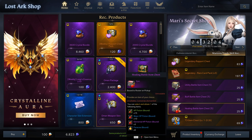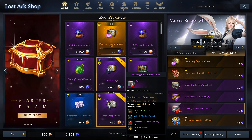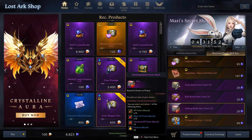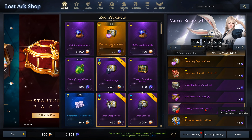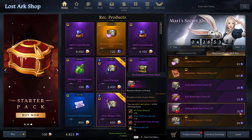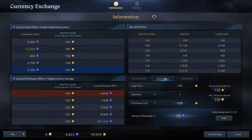You get different amounts per potion type, but comparing using the major HP potions, every one of these boxes gives you 10 of the major health potions. You get five boxes, so you're getting 50 of the blue potions. For those 50 health potions it's only going to cost you 25 crystals. To buy those crystals, go to the currency exchange, go to buy crystals, and it's going to cost you 735 gold for 95 crystals right now.